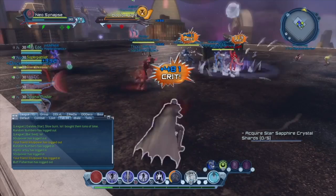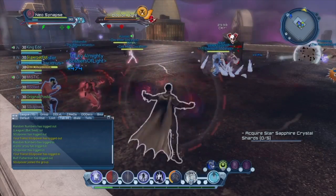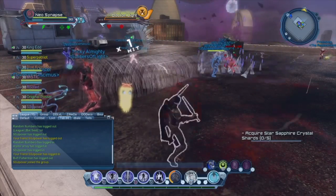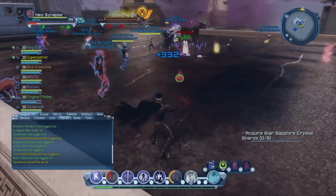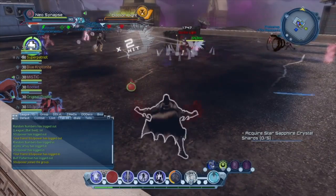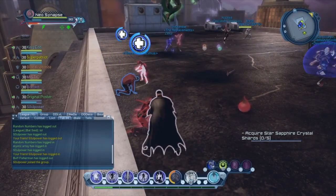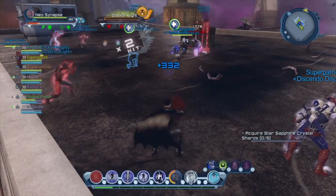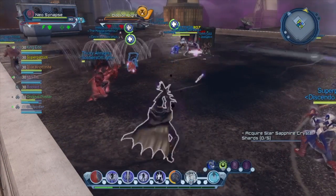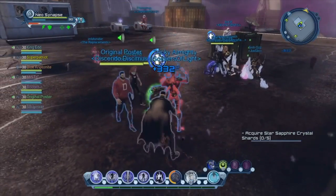Celestial is getting some fixes as well. While in healer role, Divine Light and Corrupted Divine Light will again heal allies if they touch one of the glyphs — this does not stack with other Celestial players. The caster will no longer purify themselves instead of enemies, and will once again get a glyph at the original cast position. Also, while in hero role, Divine Light will no longer deal advanced mechanic levels of damage when not doing the advanced mechanic.